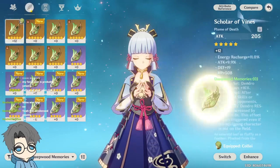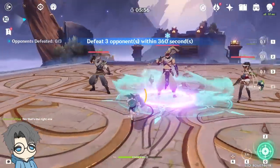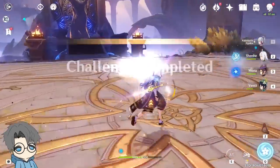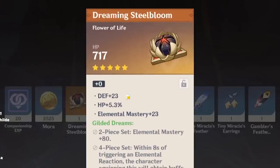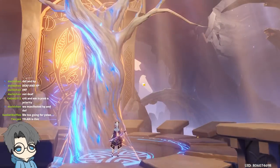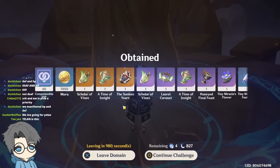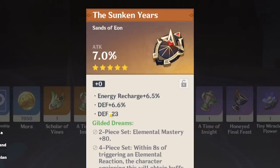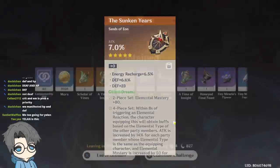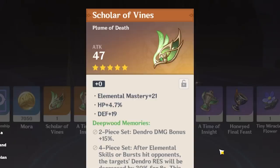HP with some EM, but I'll pass on that. Three artifacts — attack sands, two death substats, so pass. Death sands — nah. It does have EM, but HP and death. Four golden pieces, kind of lucky, but hell nah. Why is it always HP and death substats? Oh wait, this one looks pretty good — let's lock this one. Any crit damage hat with a crit rate substat is already better than 90% of artifacts. Too much HP for me. Death circlet? Nope. HP and death with a sprinkle of crit damage.